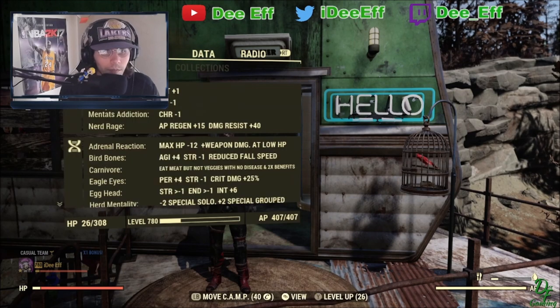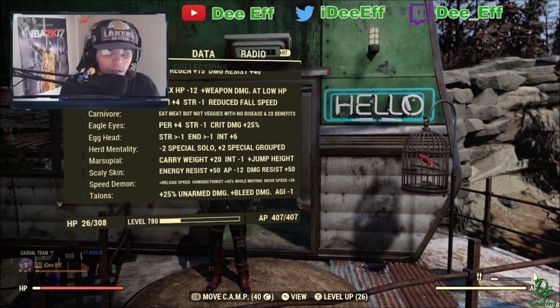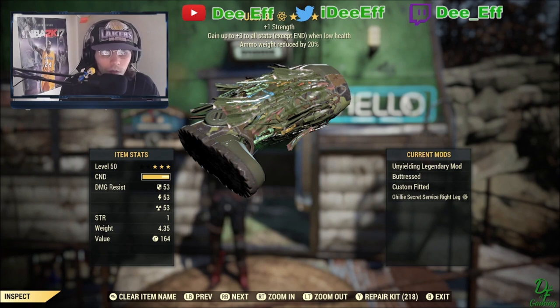Now I'll show you guys my mutations real quick. General's rank is definitely a must, obviously, if you're going to go bloodied. Eagle eyes for the crit damage, and speed demon just for the reload speed. For armor, full unyielding secret service three-star — you could definitely get better rolls with this, like ammo weight reduced and weapon weight reduction.